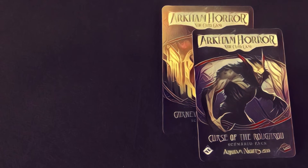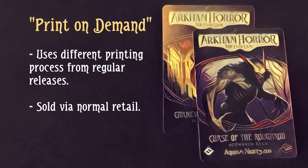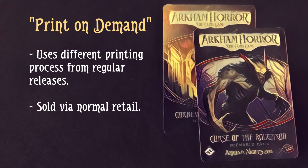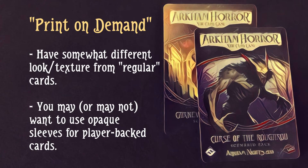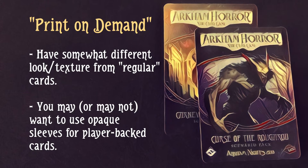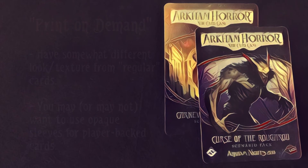The other thing I want to explain is that print-on-demand tag. Print-on-demand means these products use a different printing process from the regular Arkham expansions. They're still sold through regular retail channels, but they're printed in-house by Fantasy Flight instead of by the usual printer. That means the cards will have a slightly different look and texture from your other cards. Since the encounter cards don't get mixed with any other encounter cards, it doesn't matter too much there. However, that can be an issue for cards that get mixed into player decks, since you may be able to tell when a card from a standalone is the top card of your deck. If that bothers you, you can solve it by sleeving your player cards in opaque sleeves.